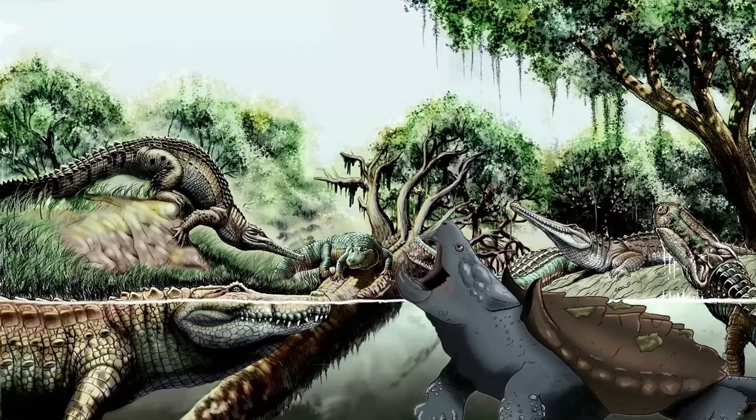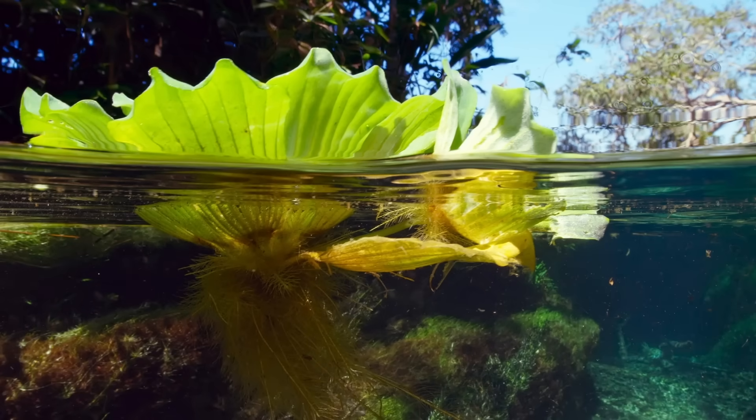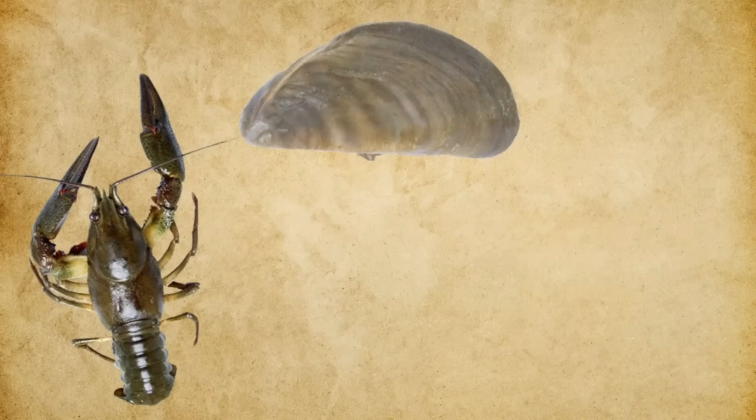Behavior ties directly into survival strategies, especially when it comes to feeding. Blastoise was primarily a carnivorous ambush predator, relying on stealth, patience, and explosive force to secure its meal. From beneath the murky surface or camouflaged among thick plants on riverbanks, it would wait until the perfect moment to strike — firing a focused jet of water to knock a bird from its perch or stun a mammal or reptile stopping to get a drink. Its prey would have included a wide variety of riverine and terrestrial animals, with its keratinized beak ideal for delivering a quick lethal bite capable of tearing flesh or crushing bone. But Blastoise wasn't a pure predator — when prey was scarce, it likely became opportunistically omnivorous, foraging for aquatic vegetation such as floating plants, roots, algae, as well as crustaceans, mollusks, and aquatic insects buried in silt.